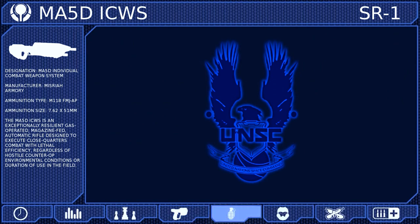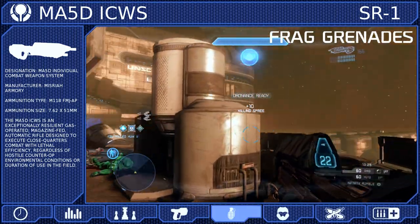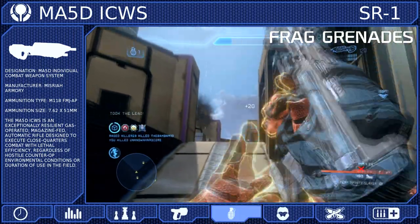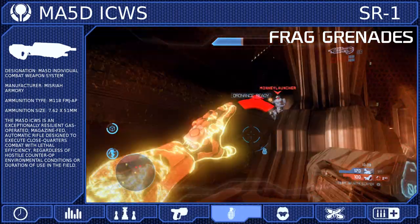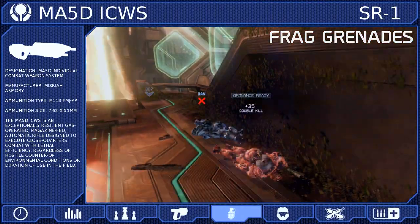Next, we are going to equip fragmentation grenades. These grenades are very reliable in close quarters since you can ricochet them off of most surfaces and around corners. You can use them to lead an assault, cover a retreat, or finish off a wounded opponent hiding behind cover. These grenades are useful in almost any situation and they complement any weapon.